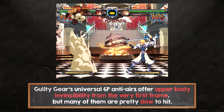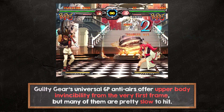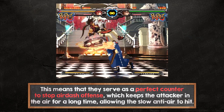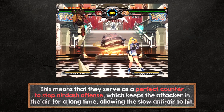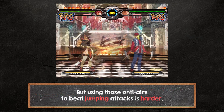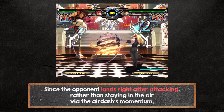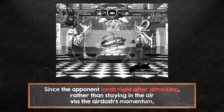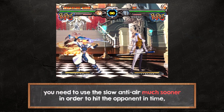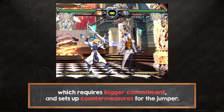Guilty Gear's universal 6P anti-airs offer upper body invincibility from the very first frame, but many of them are pretty slow to hit. This means they serve as a perfect counter to stop air dash offense, which keeps the attacker in the air for a long time, allowing the slow anti-air to hit. But using those anti-airs to beat jumping attacks is harder, since the opponent lands right after attacking rather than staying in the air via the air dash's momentum. You need to use the slow anti-air much sooner, which requires bigger commitment and sets up countermeasures for the jumper.